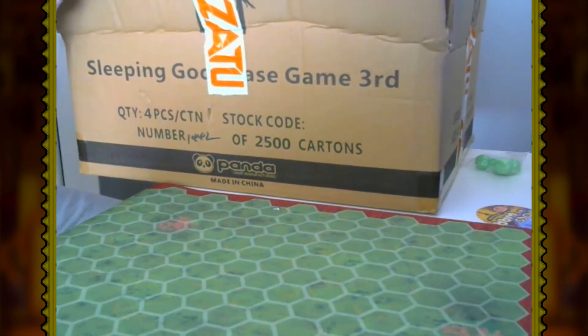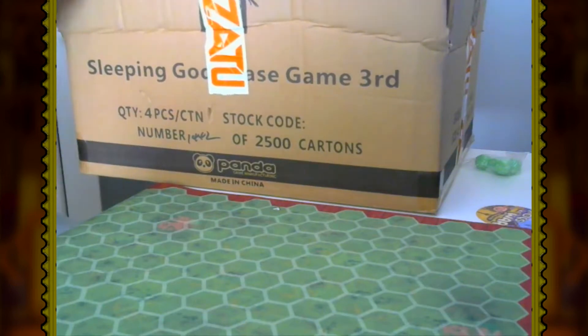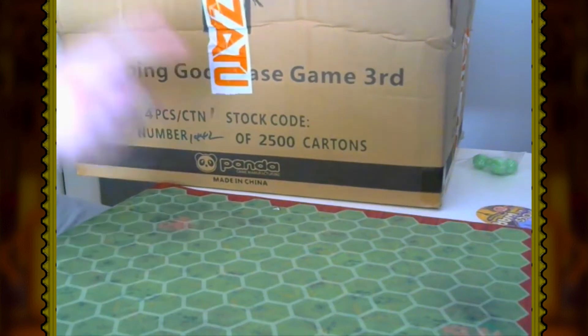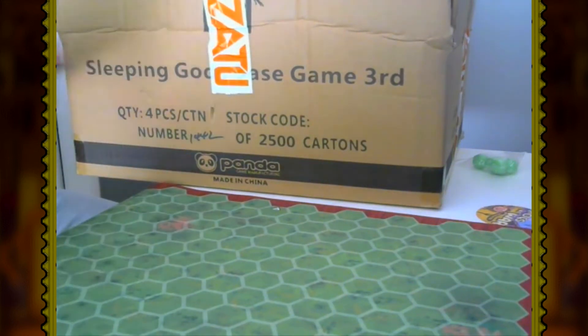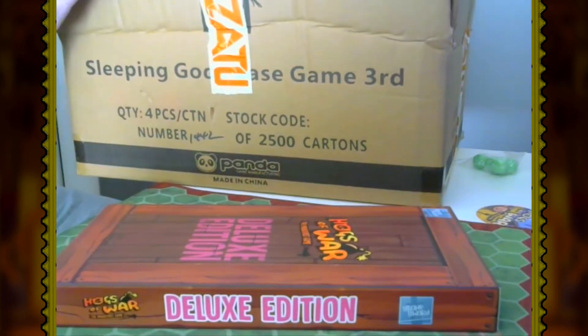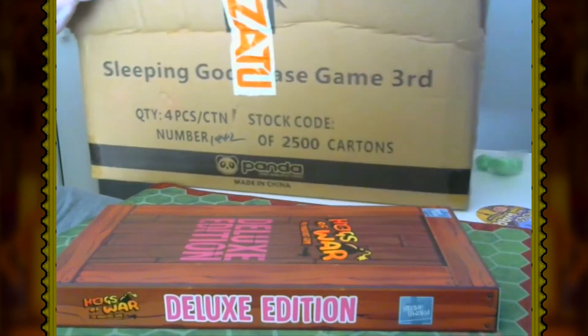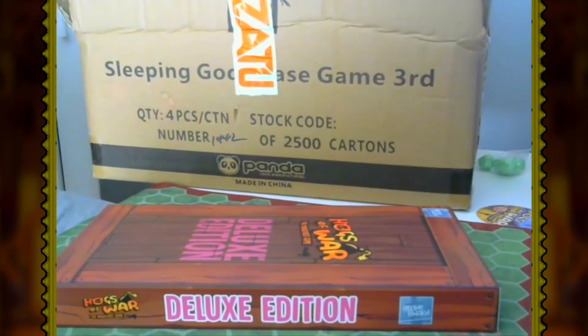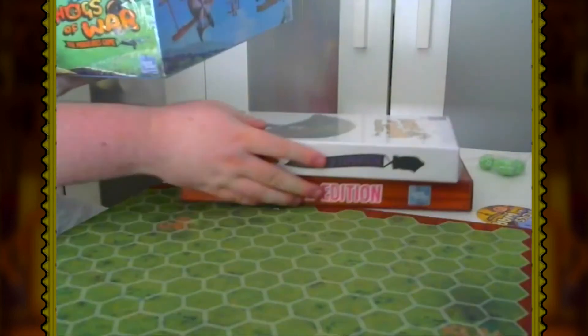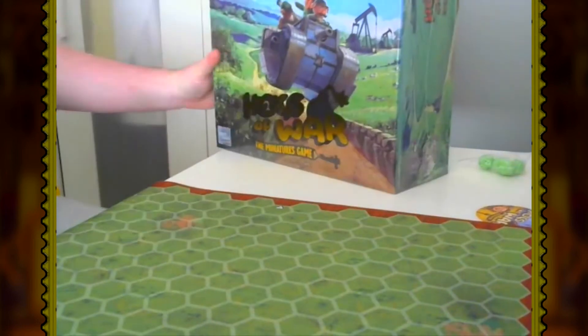The main box itself is going to be quite something to get out. We have the deluxe edition box, we have the Team Lard expansion — which we'll get a closer look at in a minute — and finally, incredibly heavy, we have the actual base miniatures game. We'll start with the main base game.